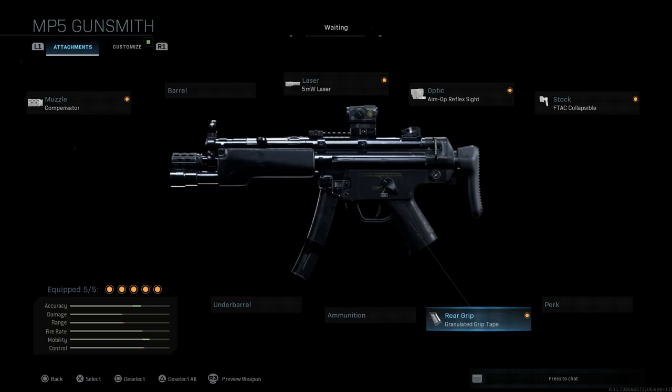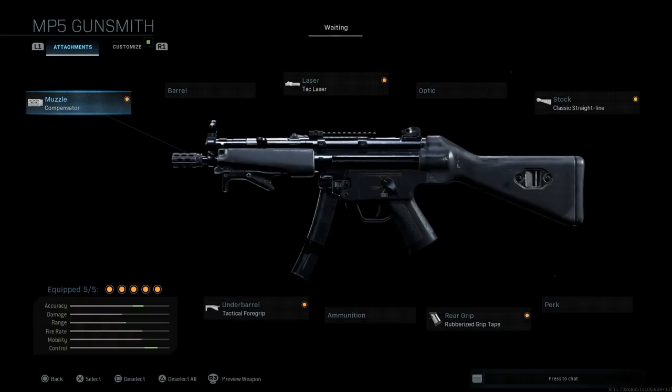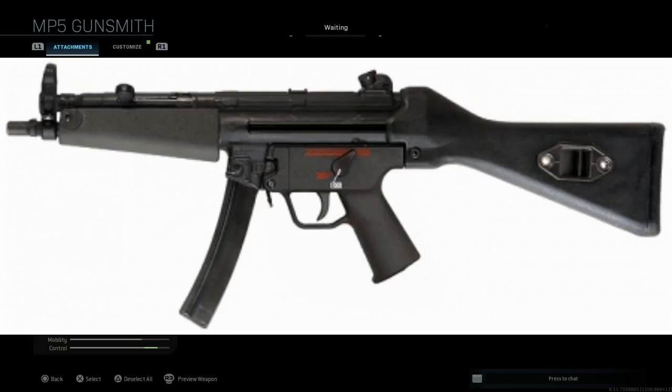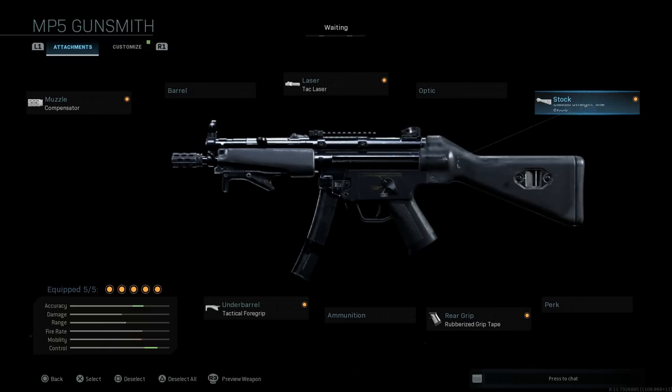Now the MP5 A2. The main differentiation here is the classic straight-line fixed stock, which gives pros for aiming stability with the con being aim-walking movement speed. Obviously because the stock is fixed, aiming stability is a little bit better.